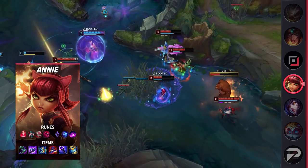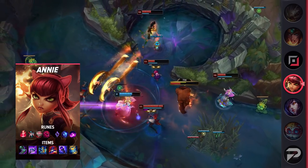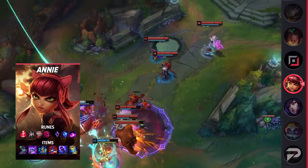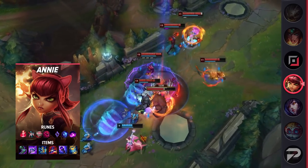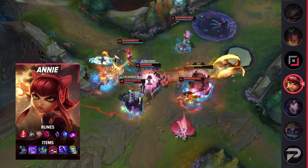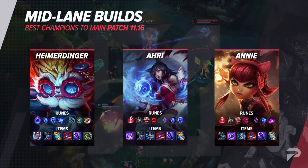Most burst mages want to reach squishy backliners, and doing so with Annie means you're likely going to wipe out a target or two with your opening combo. But don't feel like that's your only option, because Annie's burst is just ridiculous — to the point that you can almost one-shot or at least do a bunch of damage to beefy bruisers and juggernauts. So if your Flash is down, you don't need to try and find some flank to reach the backline. Just swap to front-to-back fighting mode and you'll be just fine.